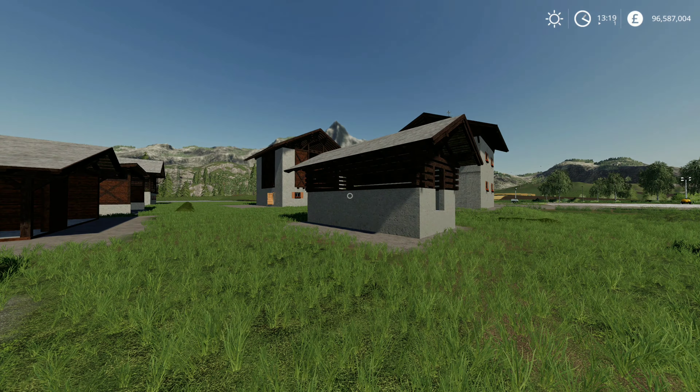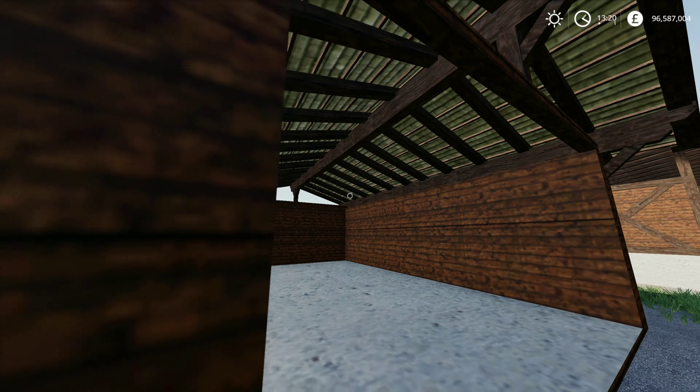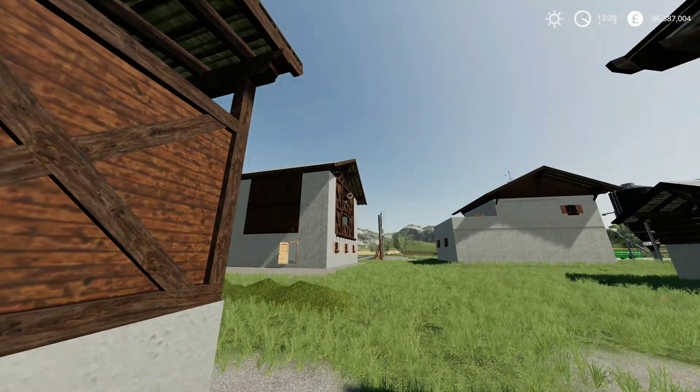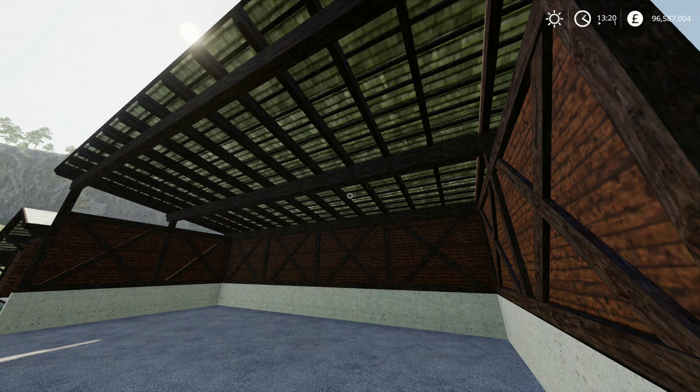Right, we'll have a quick look around them. Somewhere like this you need to alter the terrain. I think it's some sort of barn. Then we have another garage - can't see any lights. Next we have what looks like a machine shed - again, no lights.